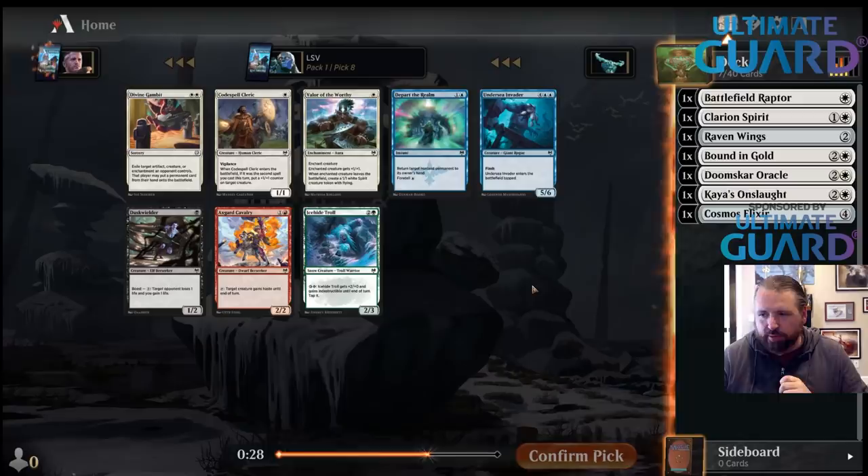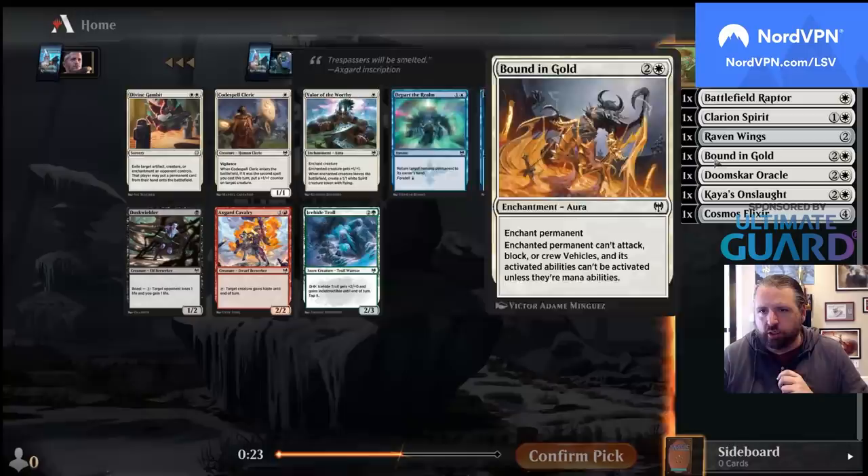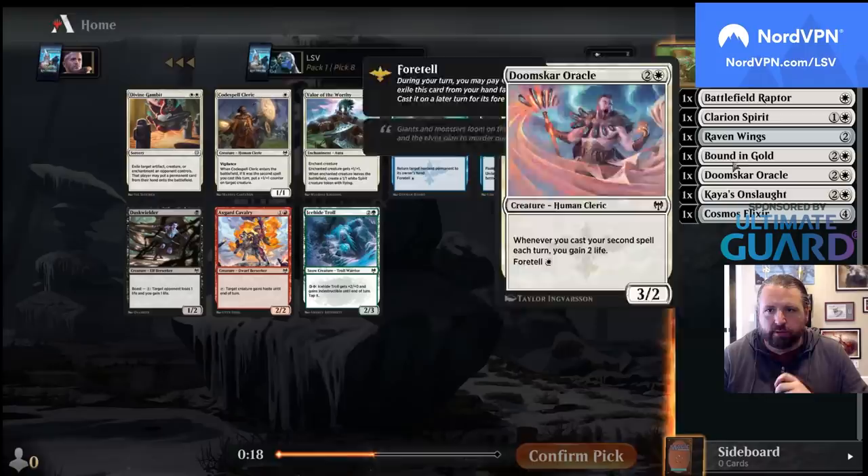Your wife's car got stolen — sorry about that, Krixomix. I'm probably going to take Codespell Cleric here because it's so good with Battlefield Raptor and Clarion Spirit. I already picked up Bound in Gold and Kaya's Onslaught, so let's just do this. If we can be Mono White, I'm fine with that too.